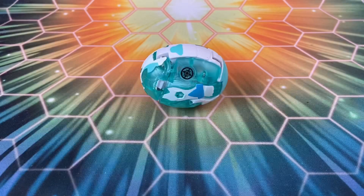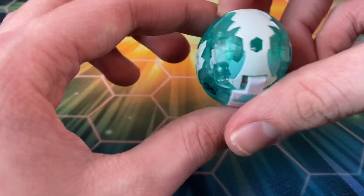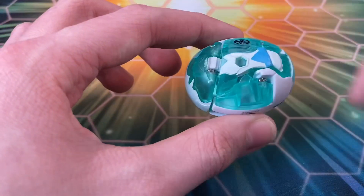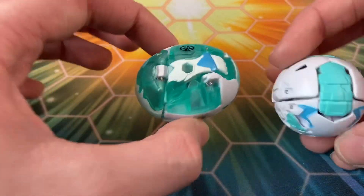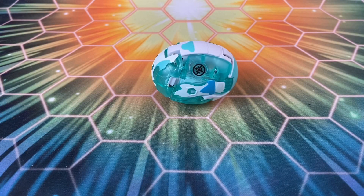Just to compare it to a standard Haos Bakugan, here is Pinsitar. You can see that in terms of the circular diameter it's about the same as a Bakugan, but when it comes to the ovular diameter it's definitely quite extended — it's like if you took a standard Bakugan and just stretched it out a little bit. Very, very cool though.